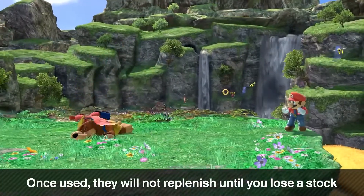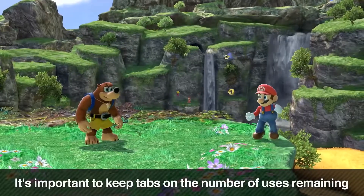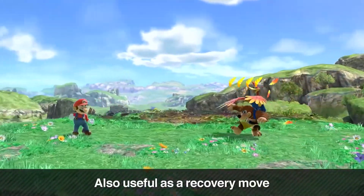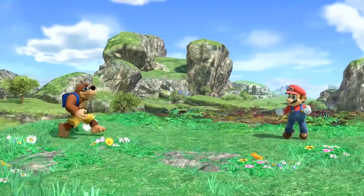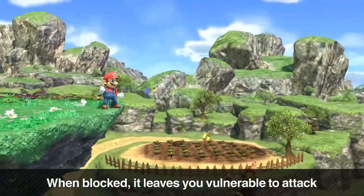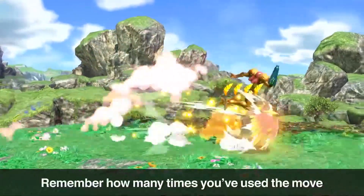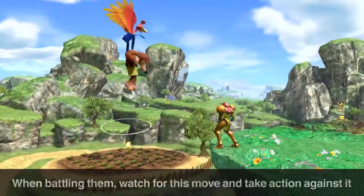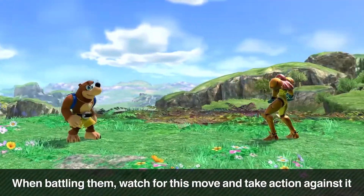After using up all five uses of Wonderwing, that's it - really need to keep track of the number of uses. You can use it as a recovery option and since it's likely to trump counter-attacks, it doesn't have many disadvantages. However, if it's blockable because it's invincible you'll be wide open. You can be grabbed out of it. When fighting against Banjo and Kazooie, make sure to take action against this attack and keep an eye on the feather count.